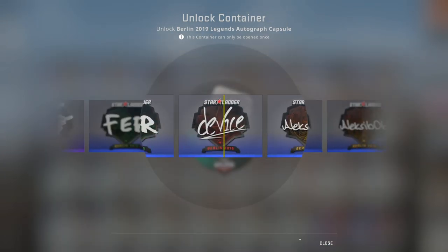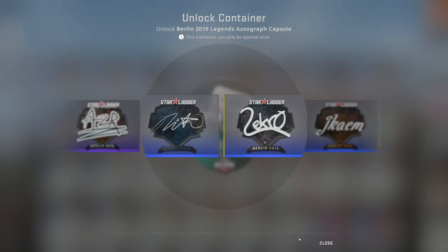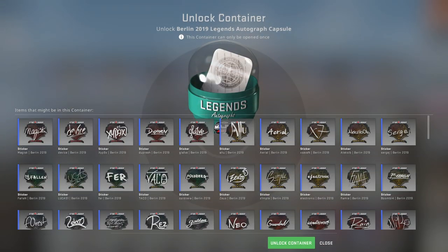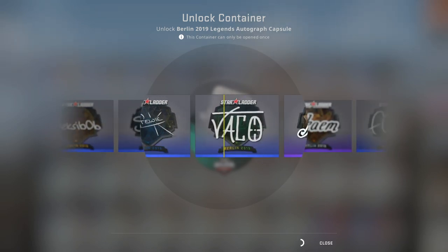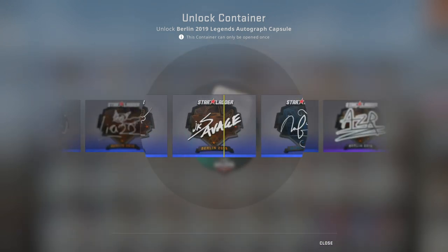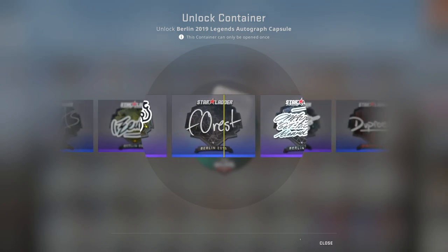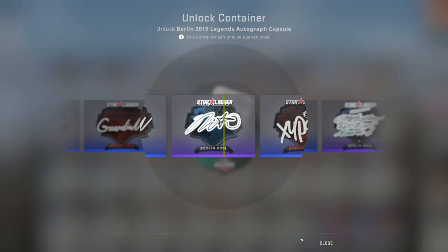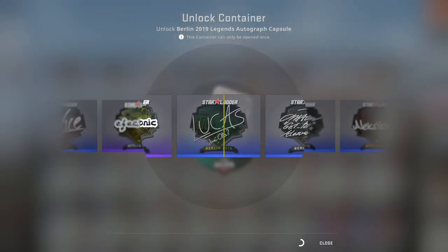We're moving on to legends now. Simple foil — easy. Oh no! Fallen foil! Lekro, dude. Oh my god, the Fallen foil. How cool would it be? Another foil — man, these foils are everywhere. I'll take a Jacob. Simple foil or bust. Simple foil — and a Forest. I'll take it. Forest is cool, dude. We haven't even gotten into the real tournament stickers and the player autographs are already full of drama.